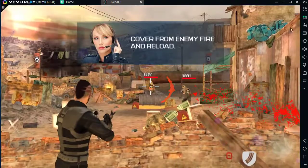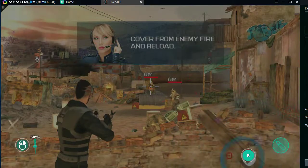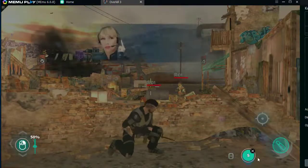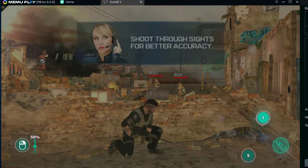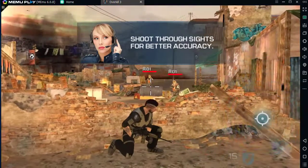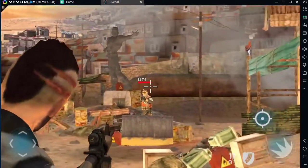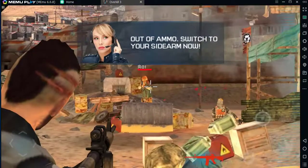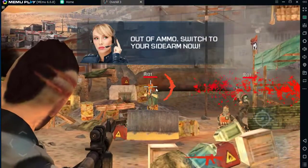Now cover from enemy fire and reload. You can shoot through sights for better accuracy. You're out of ammo — switch to your sidearm now.